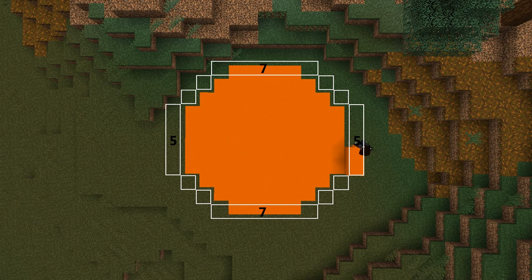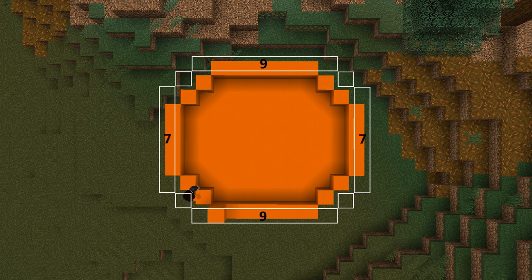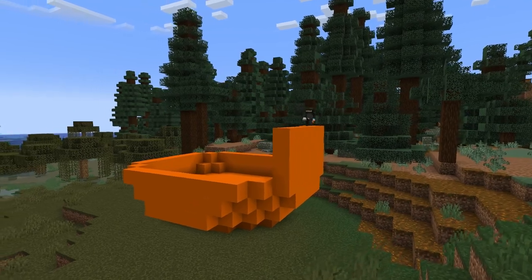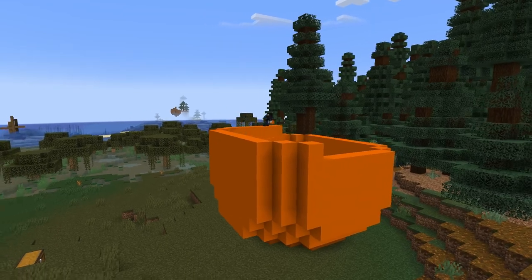Layer three extends the sides by one more block each, but they should still be five blocks wide. The front and back do not extend anymore but widen them to seven blocks wide. Connect the corners diagonally and you should be left with another oval. For layer four, widen the front and back to nine blocks wide and widen the sides to seven blocks wide. Connect them diagonally and you will have a more squarish-shaped oval. Layers five through eight are identical to layer four, so just stack up four more layers for a total of five layers.